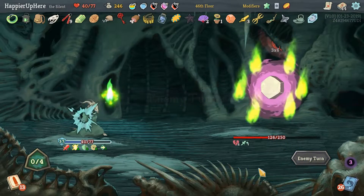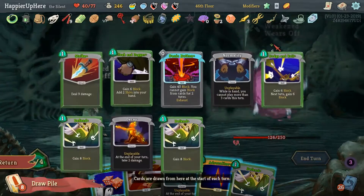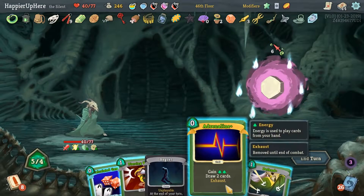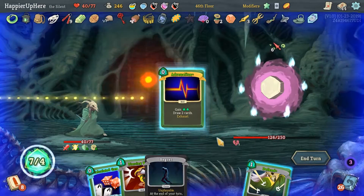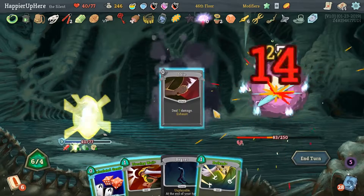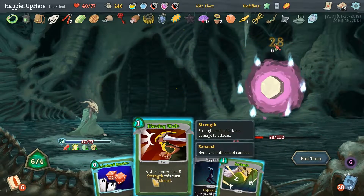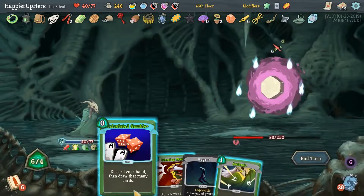Normality is coming up after a few cards. Let's do Adrenaline, Strike, Cloak and Dagger, then probably Calculate Gamble to get rid of it. I think that's fine.